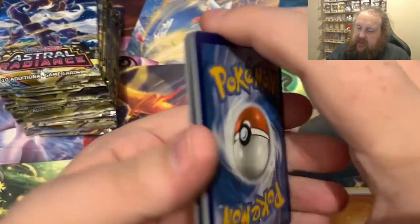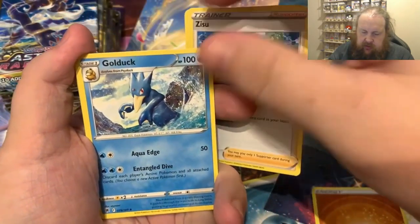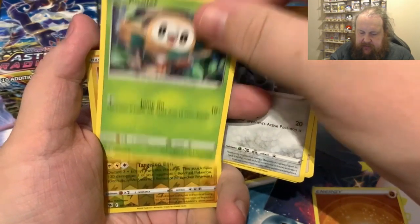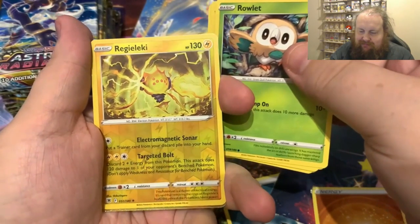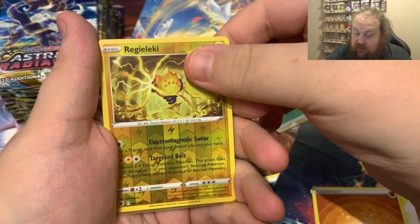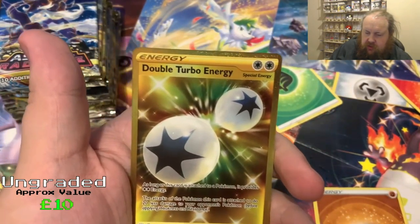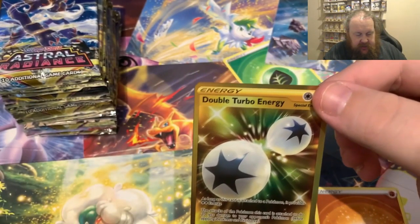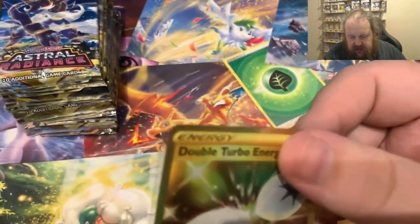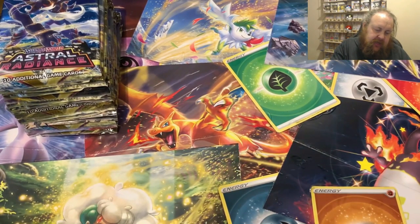I'll do the codes on this one and then next time no codes - I want to start getting some built up just for me. First pack we get lightning energy, Quillava, Zisu, gold dark, Ponyta, Chatot, Bronzor. Roll it - a reverse Regieleki. First pack magic - I've heard of last pack magic but never first pack - and we get something gold. The double turbo energy gold card!